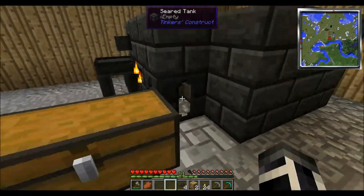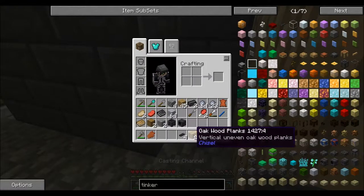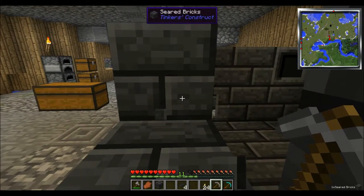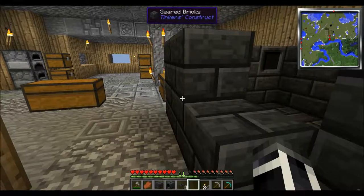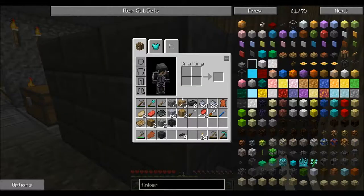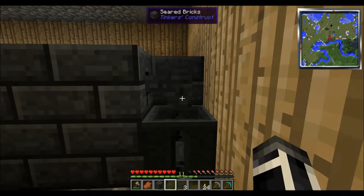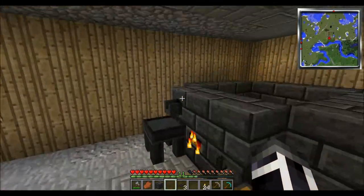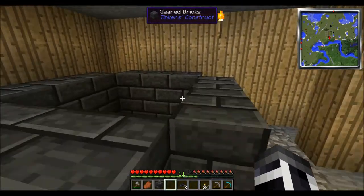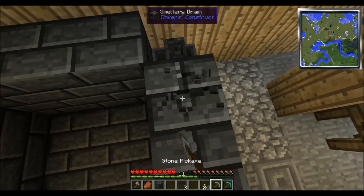This is our casting table area. Let's put the drain for our thingamabobber here. I think it can go like this if I remember straight. Then we put one of these on, and then we put this underneath, like that. And if we wanted to - I think this will work. Let me double check something real quick.